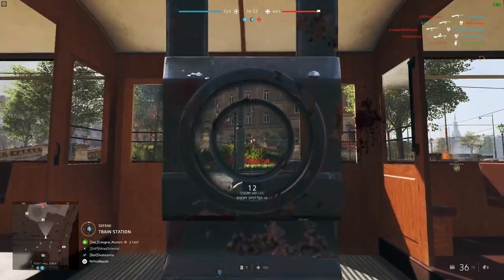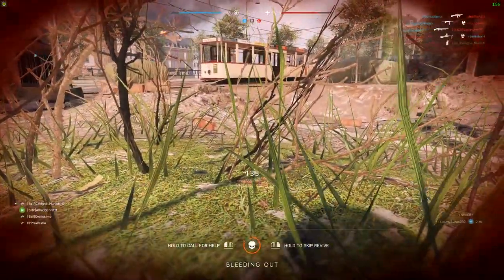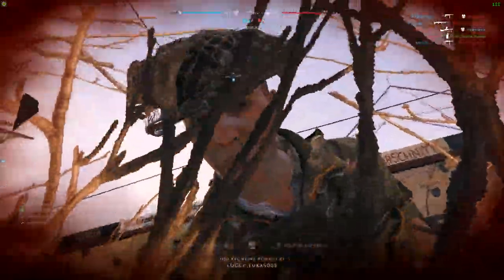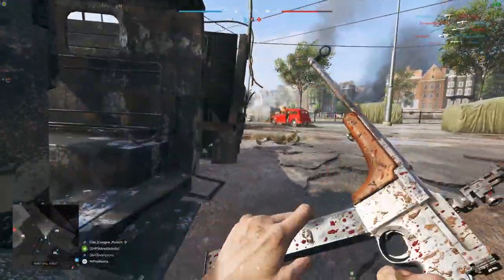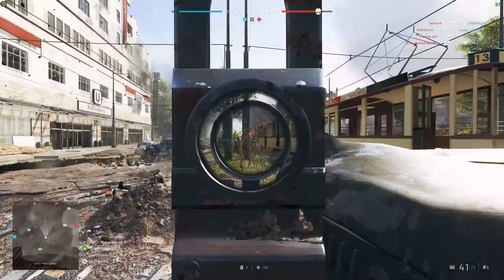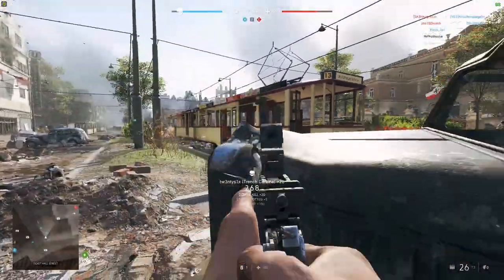To finish up the tree, we have level 4. You can choose between Quick Reload or Custom Stock. I went for Custom Stock, which gives an accuracy boost when firing in ADS. That complements my choice on level 1 where I can aim in a little bit faster.